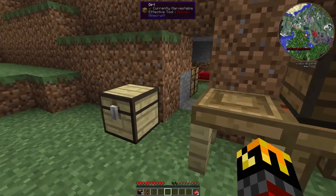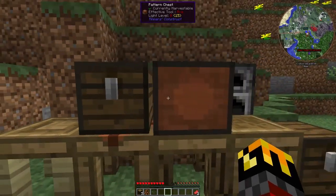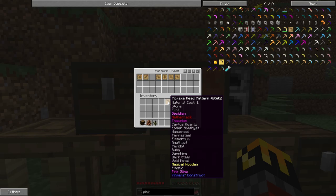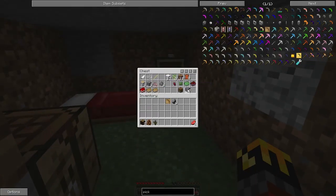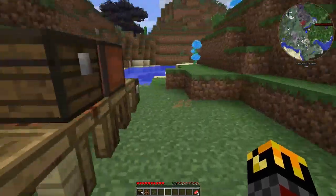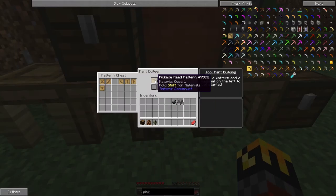It was suggested I use a flint pickaxe to start with. This is Tinker's Construct so pretty much anything you can make you can use. Holding shift we can see stone, flint, obsidian, nether rack, thaumium — all kinds of stuff. Fun fact: you can't get flint from mining gravel, you have to take three gravel to turn it into flint. Using the part builder, I need the pickaxe head.